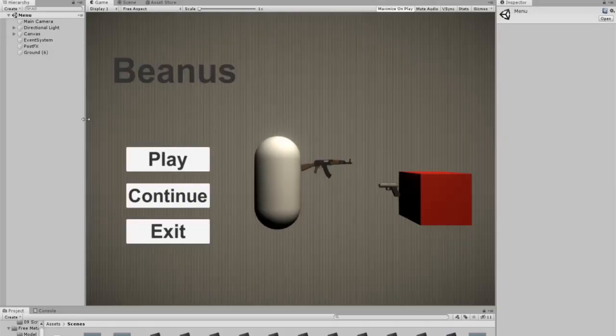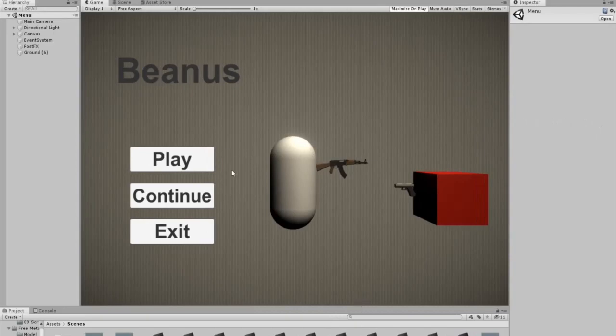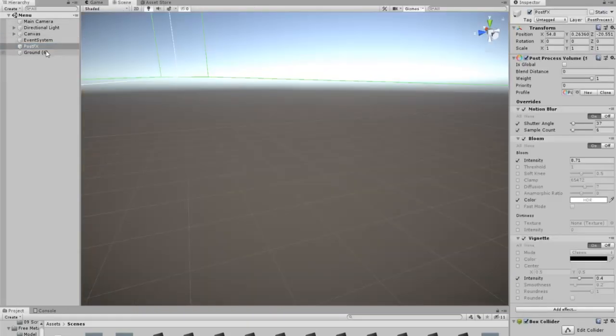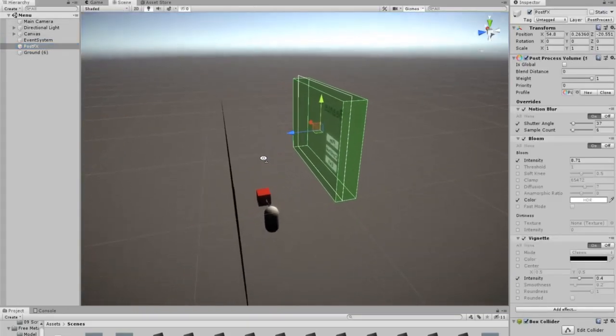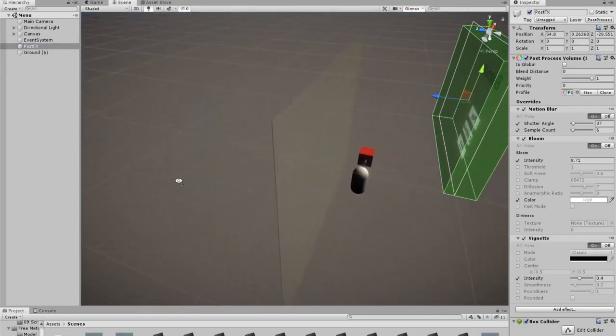Now the menu looks way better and cleaner. I also added post-processing so that the scene looks better. The background of the main menu is a wall from the factory, since the first level of the game is in a factory.